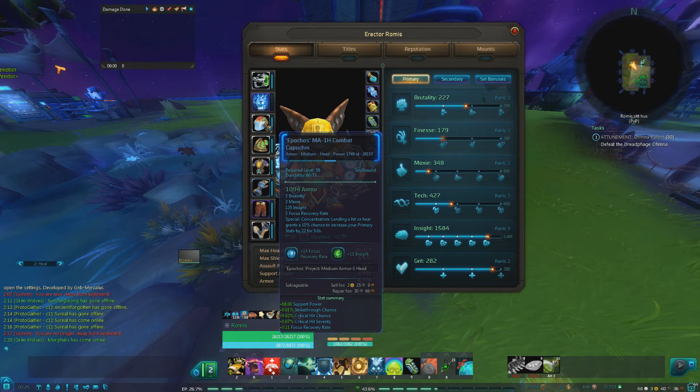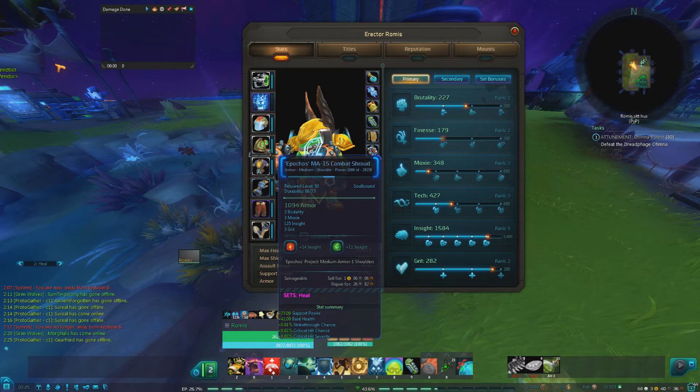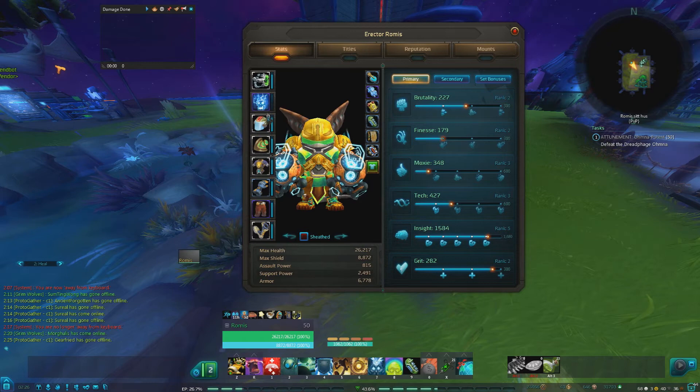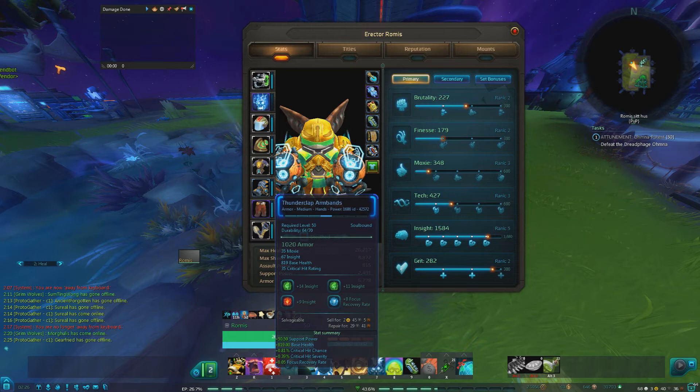Moving on to my helmet, it's an MA-1H Comet Cappuccine. It has 125 insight, which is the maximum you can have on crafted helms, and they go up to 4 rune slots if you craft the tier 3 or tier 4 helm. Same on my shoulders — 125 insight, and can go up to 4 rune slots. My Warden's Lithatech Custom Dust Goat has 125 insight and 3 rune slots. My Thunderclap Armbands came from a dungeon — they have 4 rune slots and the insight is really great, and of course base health always helps.